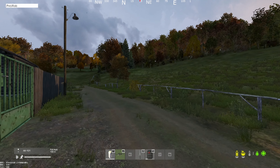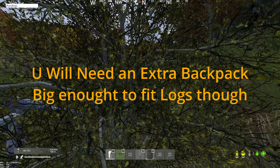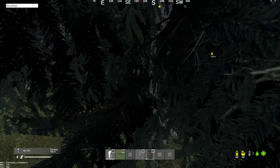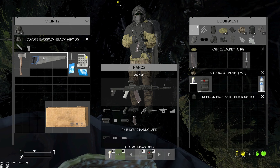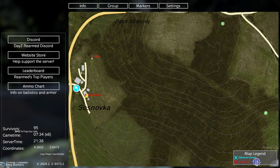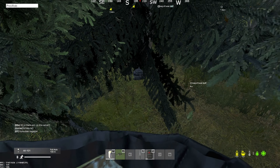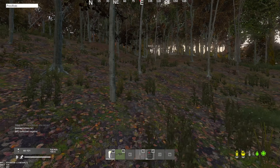I always recommend hiding your bag with your base building stuff and your nails in a tree while you go chop wood, in case you die while chopping. Drop that bag, take your hatchet. Don't forget to mark your tree — press map, scroll to your body — and there you go, you don't lose your bag.